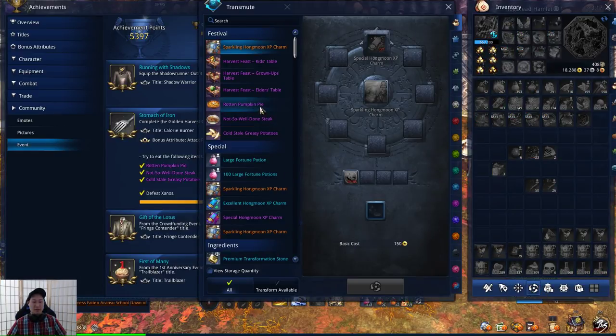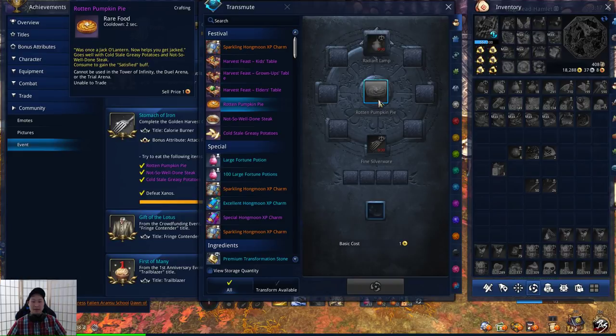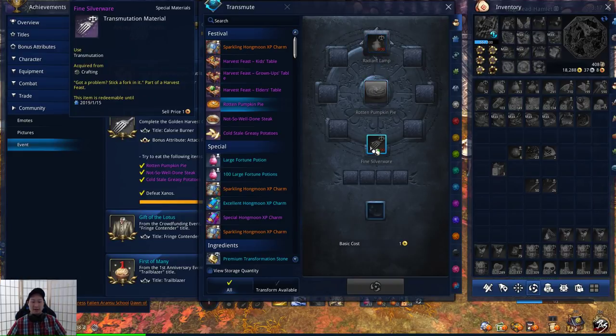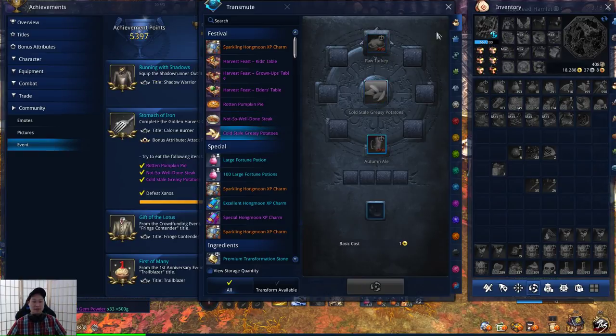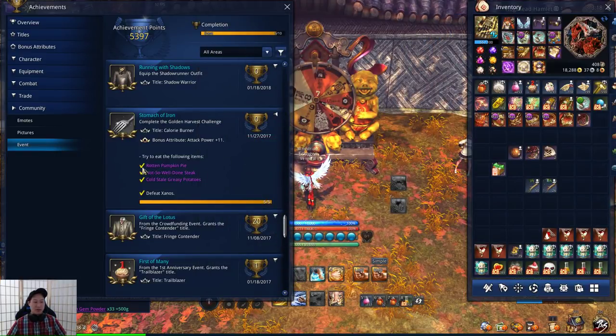These are found in Transputation. For the Rotten Pumpkin Pie you need 30 Radiant Lamps and 30 Fine Silverware. For the Steak you need 30 Dining Tables and 30 Secret Family Recipes. For the Potatoes you need 30 Turkeys and 30 Ales. You only have to make one of each — once you consume them they'll be checked off. Your next objective is to defeat Xanos five times; Xanos is the final boss in Naryu's Sanctum. Once all this is complete, you'll automatically receive the achievement, which comes with a bonus attribute of 11 AP and the title Calorie Burner.